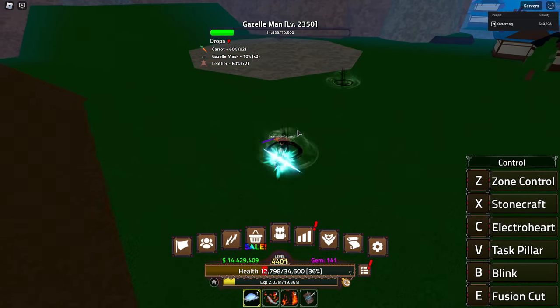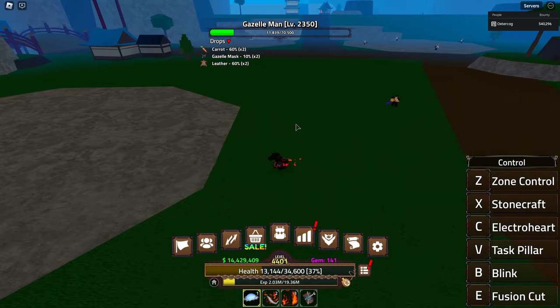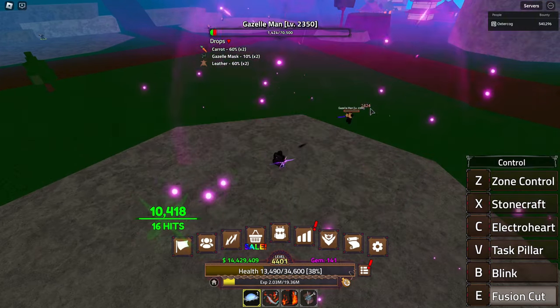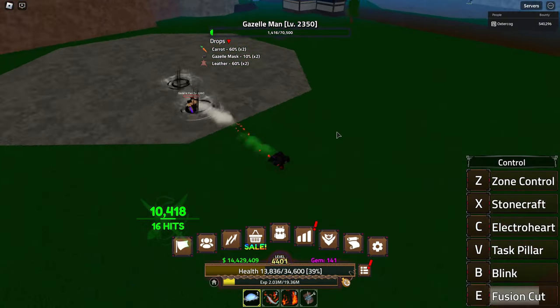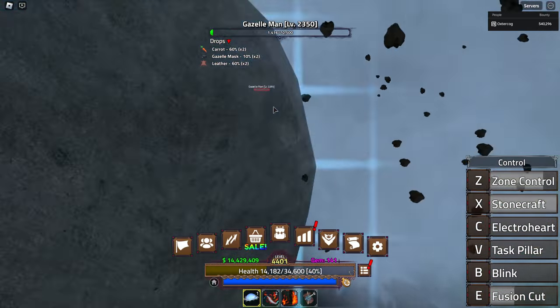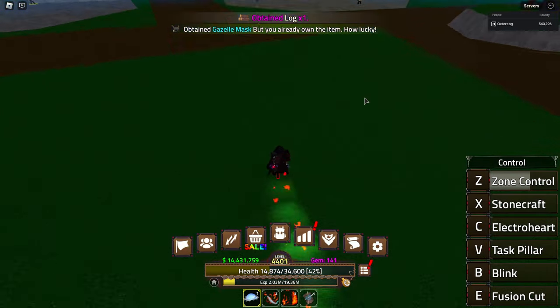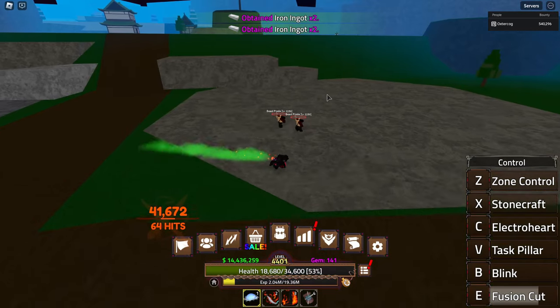Fusion Cut could be one of the best moves this fruit has in terms of PvP — specifically the version without the room — because the wide slashes land a lot of hits, so their dodges would be gone really quickly. It seems pretty good. The damage is not great, but it definitely serves a purpose in PvP.